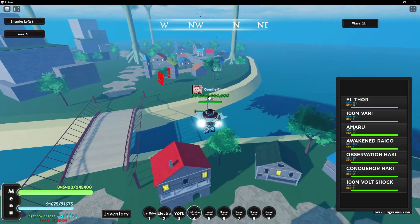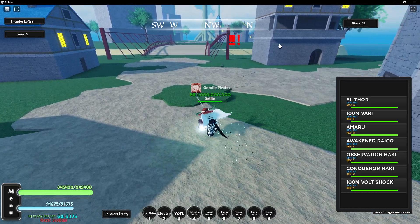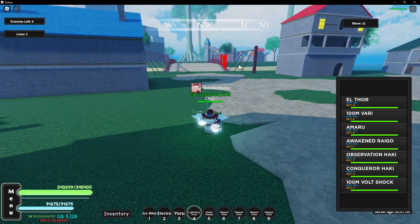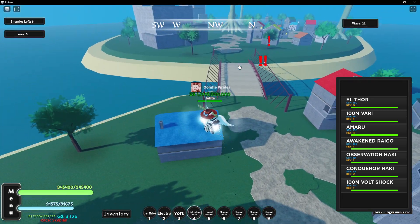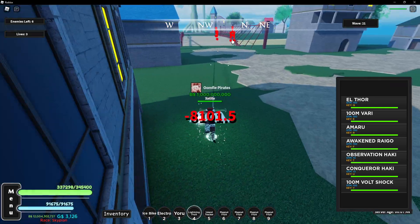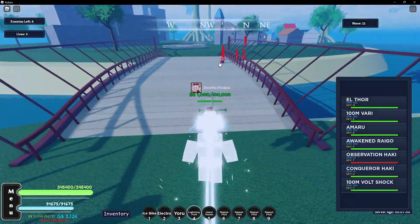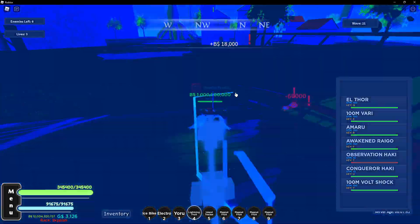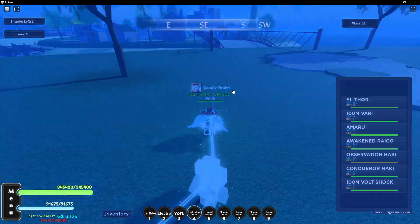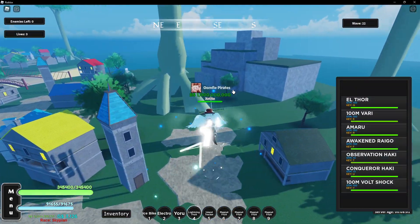Now for the second part, it's actually also really important — from now to wave 25 there will be ranged enemies. Ranged enemies won't actually attack you until you get close, like this — as you can see they do a lot of damage. Use observation haki to go in and kill them, or if you have a big enough AOE or range, don't even get close, just range kill them. Observation haki really helps here.